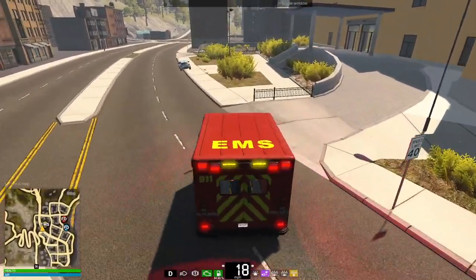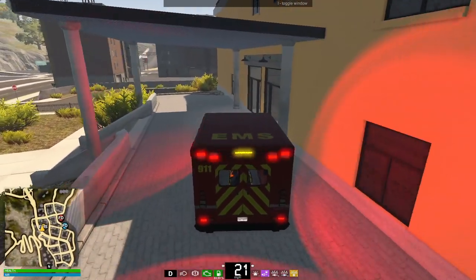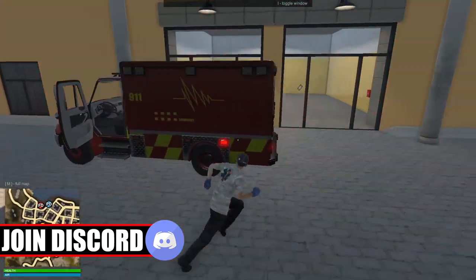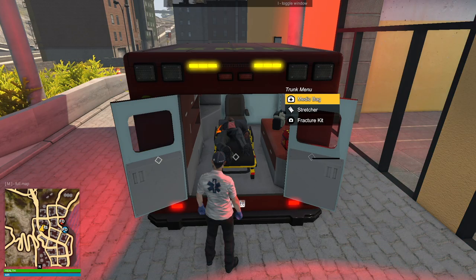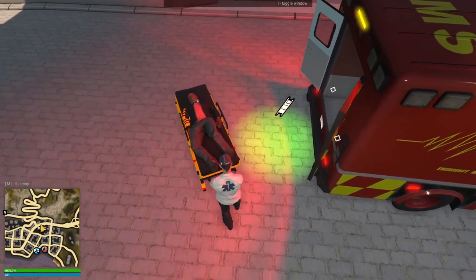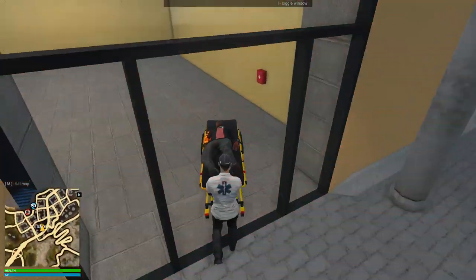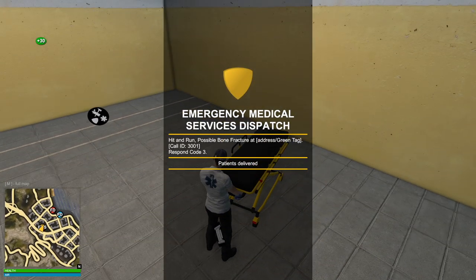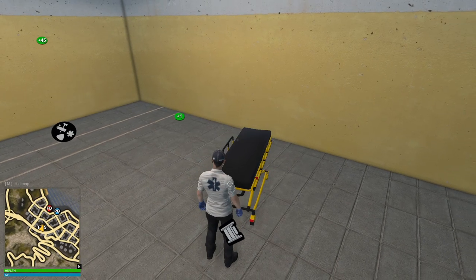Start at the back - this is where we have the ability to bring in the patient. Stop right here, perfect. Hop on out, I'm just leaving the engine on. Items, stretcher. Grab the stretcher if we can, perfect, and then bring them into here. And we got 20 or 30 reputation points. Hit and run, possible bone fracture - call 3001 is complete.